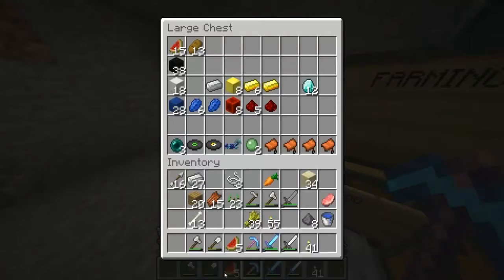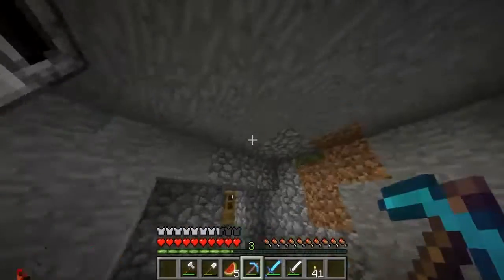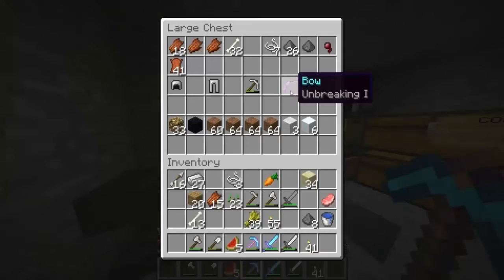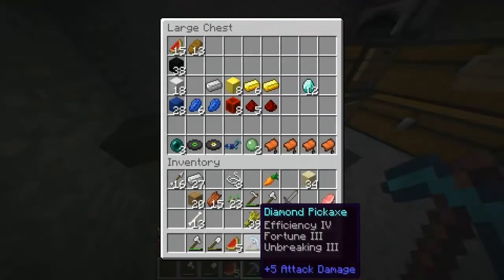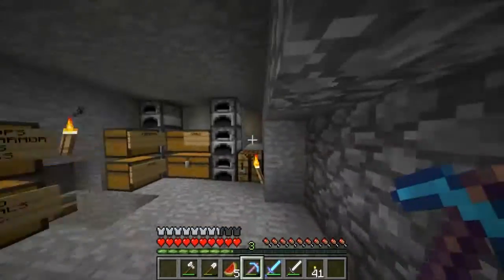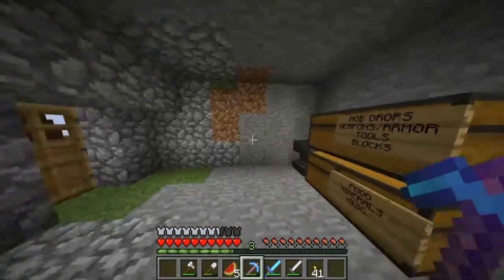We have 12 diamonds plus a diamond sword, diamond pick, and Wes has a diamond sword. So that's 19 diamonds total. Not too bad. That's basically all we have in here. We have a little anvil there which is nice.